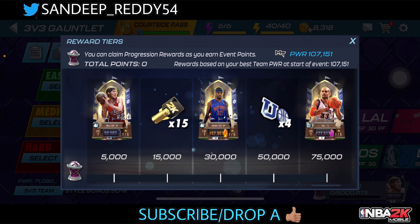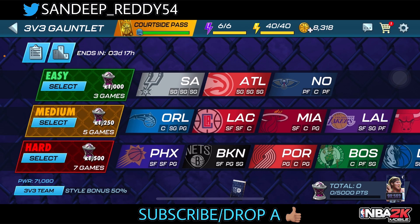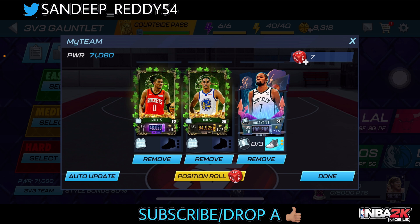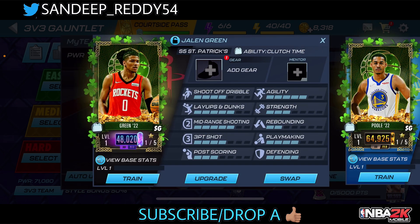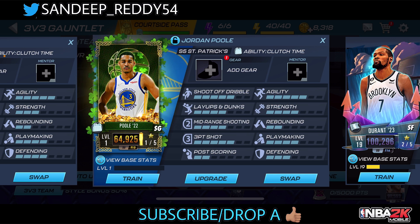Let's see a quick event strategy to help you get to the top reward for absolutely free. This is a 3-vs-3 gauntlet event where you need to grind with your best three players. You can roll your positions and get some style bonus as well. Thankfully, 2K is providing free style bonus — I got Jalen Green and Jordan Pool from the draft board.